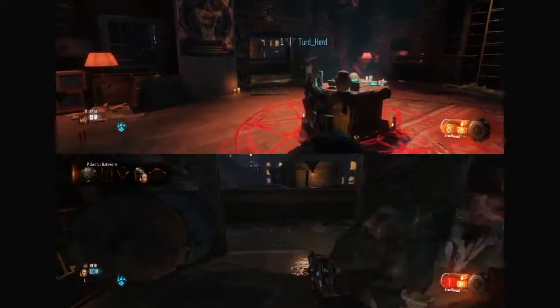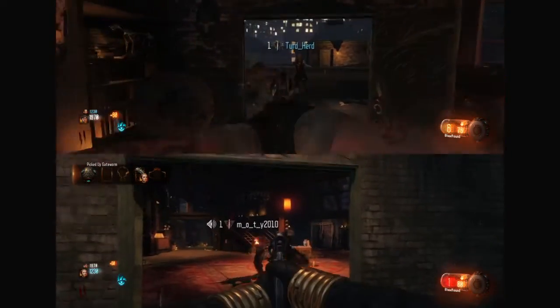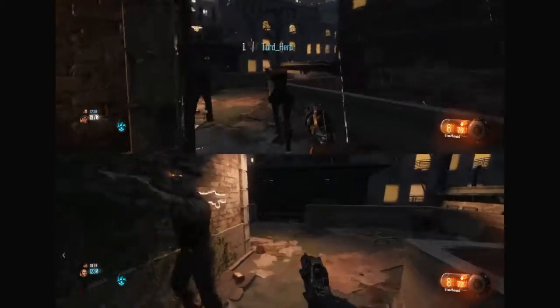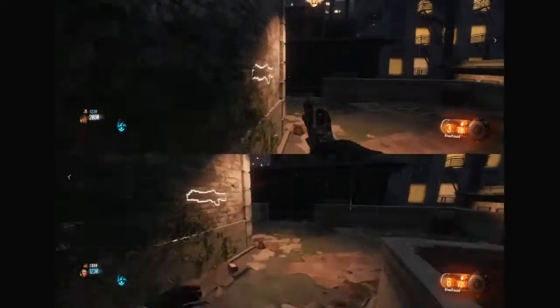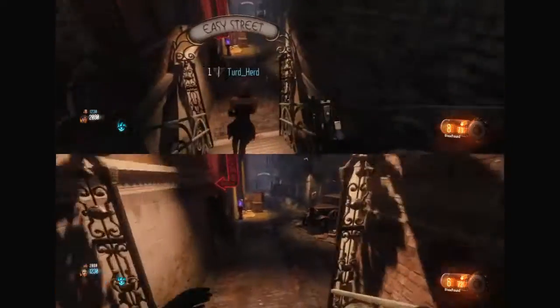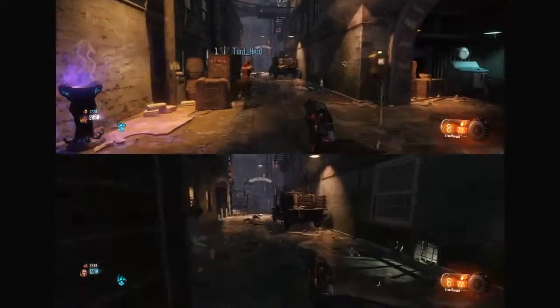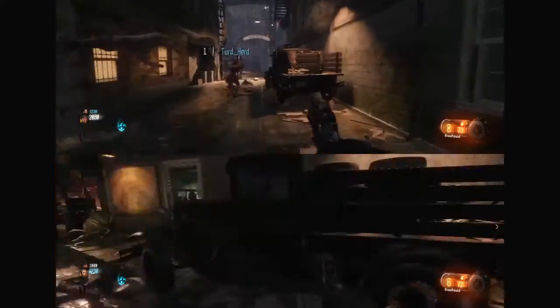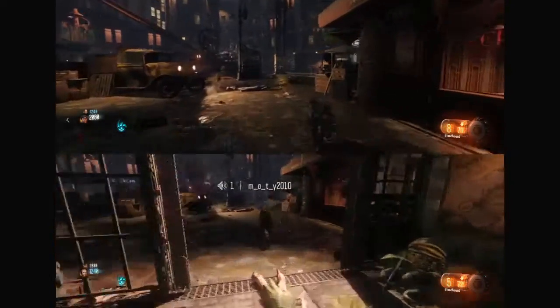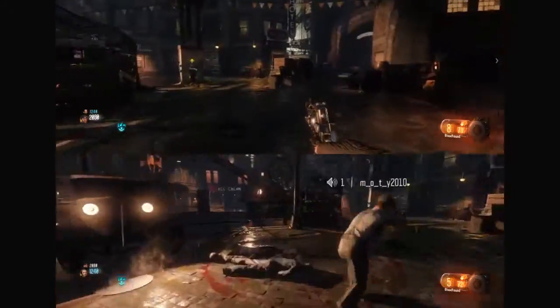So yeah, we're just gonna grab the first gate worm — this zombie needs to get off of me. Four must be collected; only then can we prevent the destruction of your world. All right, you gonna go open a gate? Yeah, do you have enough? Yeah, I'll open one gate, I can open two. Yeah, I'm gonna open this one.